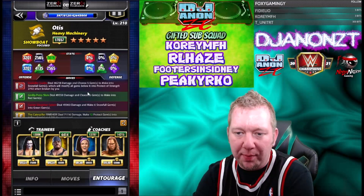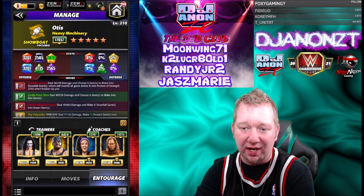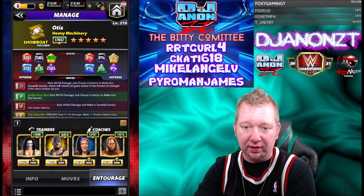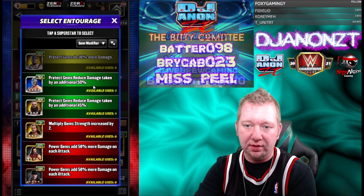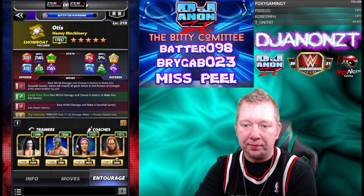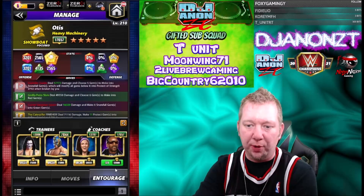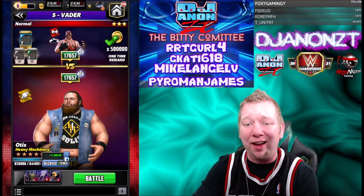I'm going to hit the red move first, so I want to put Sting on there to hit those reds right away. We can do red gem damage or more red gems on the choose, or all-move damage. We could also do protect gems reduce damage taken by an additional 45-50%. Could put Snoop on there for some red move damage. Don't yell at me because I got Snoop on my roster — if you got him, flaunt him!